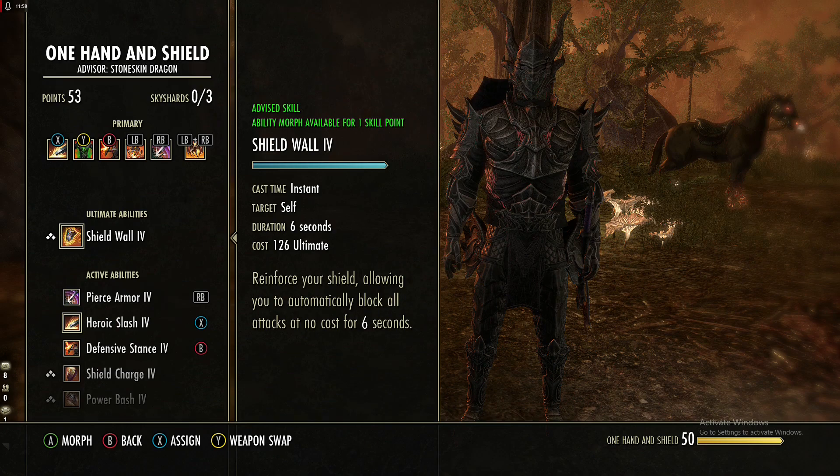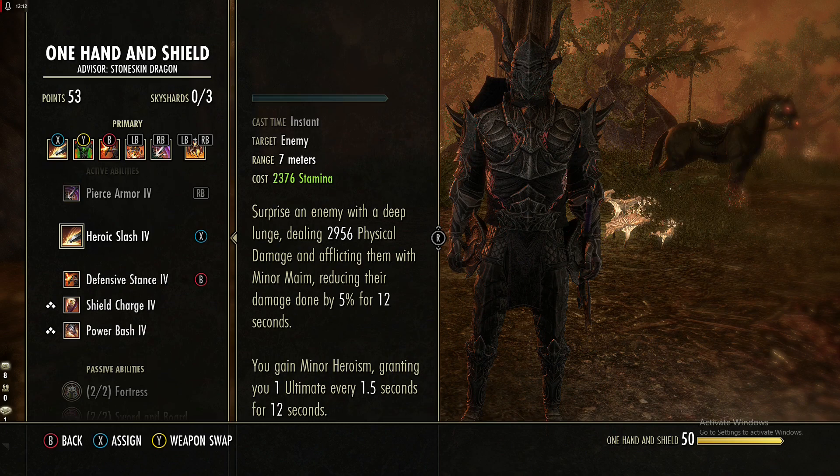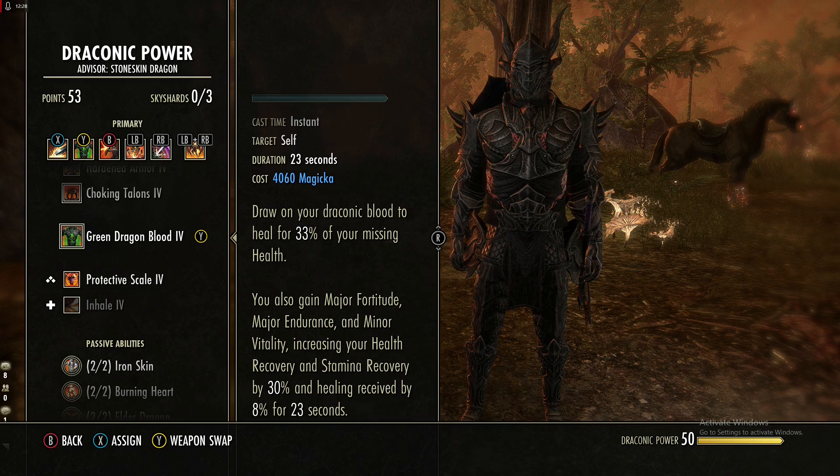For a potion we're using a normal tristat potion. For skills on the sword and board bar, we are using Heroic Slash — this applies minor maim to the enemy and you gain minor heroism, which is the main reason I use it. You gain ultimate incredibly fast over time with this skill. Next in the Draconic Power skill tree we are using Green Dragon Blood, which is a manual heal.